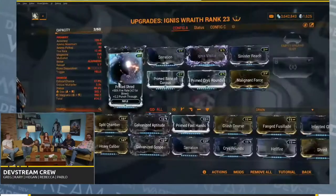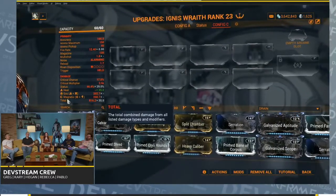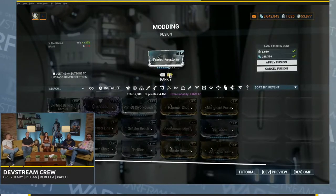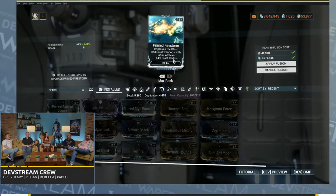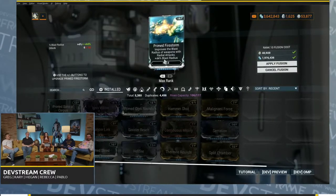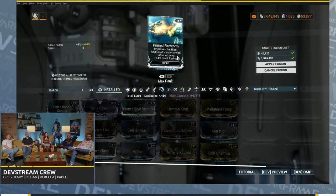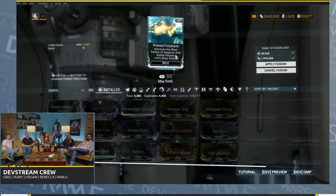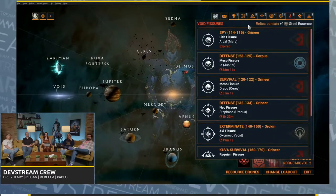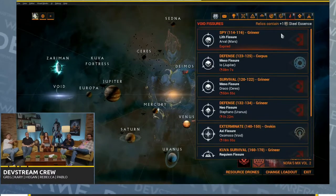And then the mods. Historically, whenever we've done prime mods, we generally increase the stats by about two times. On Prime Firestorm and Fulmination, we went triple the bonus, which was kind of crazy in retrospect — it was unusual and also a mistake. So those two are changing to be more in line. We're also adding Void Fissure Steel Path missions, so you can actually do your Lith Relics at a higher difficulty, and you'll also get Steel Essence for it and the usual Steel Path things.